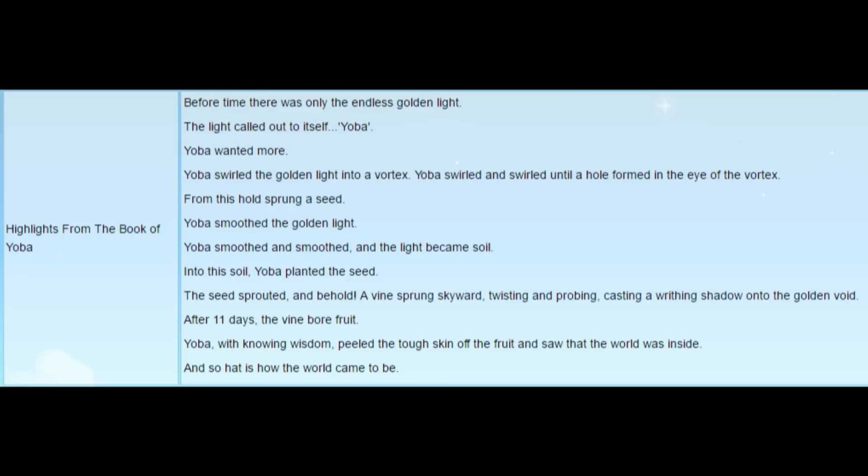The third bit of information is this mysterious entity known as Yoba, mentioned at various points throughout the game. For example, in the library you can find a book called the Book of Yoba, which reads: 'Before time there was only endless golden light. The light called out to itself — Yoba. Yoba wanted more. Yoba swirled the golden light into a vortex, swirling until a hole formed in the eye of the vortex. From this hole sprung a seed. Yoba smoothed the golden light and it became soil. Into the soil Yoba planted the seed. The seed sprouted and a vine sprung skyward, twisting and probing, casting a writhing shadow onto the golden void. After 11 days the vine bore fruit. Yoba, with knowing wisdom, peeled the tough skin off the fruit and saw that the world was inside.' And so that is how the world came to be.